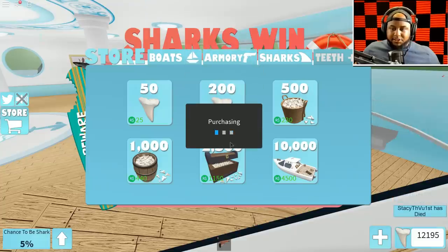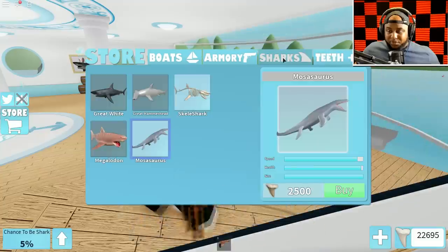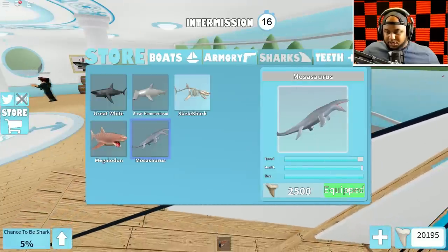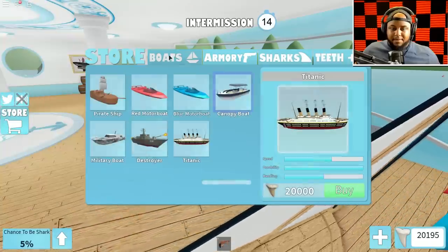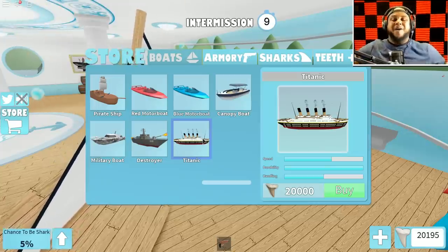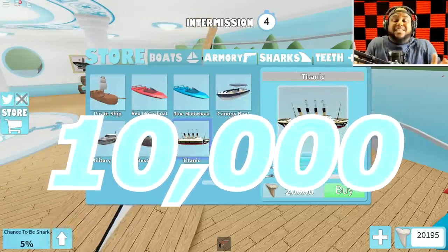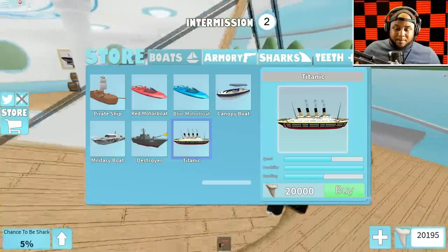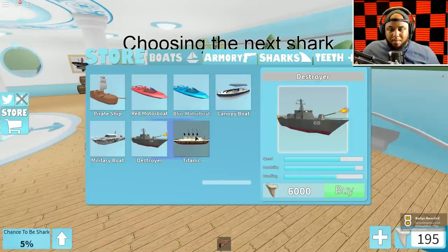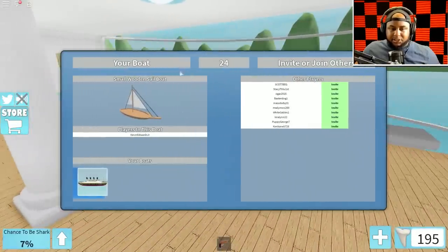I'm spending the Robux right now for my family. We got 22,000 teeth. I'm gonna go ahead and get the Mosasaurus and the Titanic. I need y'all to smash that thumbs up button - we're going for 10,000 likes because we spent so much Robux. I'm getting the Titanic right now - the Unsinkable Award!